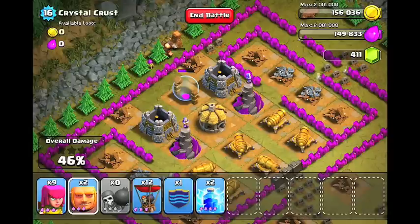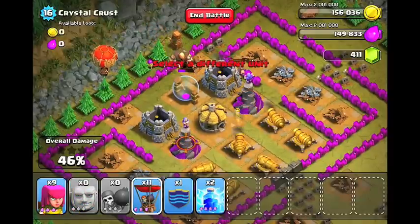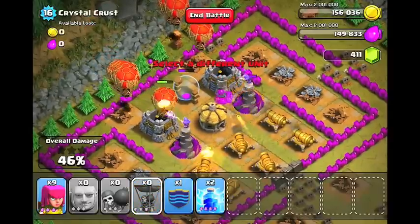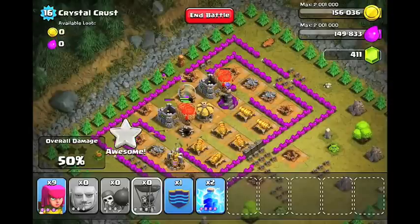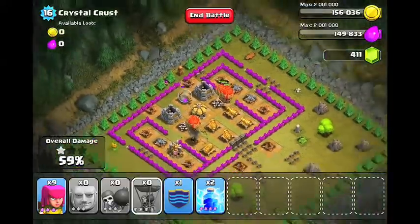This is the most important part — you want to make sure you get the timing right. Now that my giant's going through, I'm going to drop two more right after it. Then once that's done I'm going to drop one balloon on each side to attack the towers, and then follow them up with four balloons on each side. You don't want to drop them all at once because then the wizard tower can destroy them all at once. So make sure to drop one balloon first and then drop four after about two seconds — if you do that they should destroy the wizard towers.